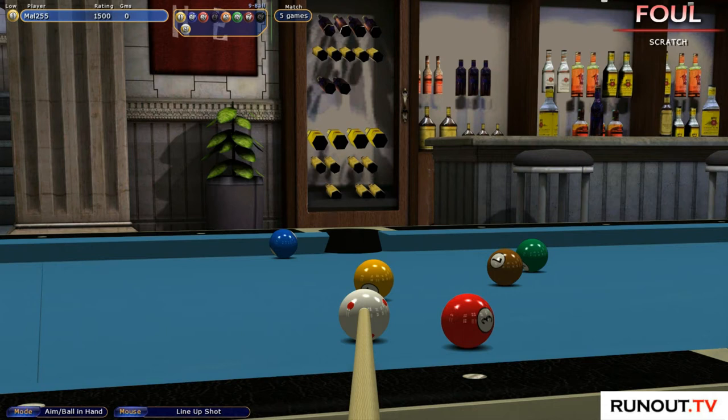Hi guys, it's Mal here from runout.tv. Today we're doing a training video on the deep pockets table, playing nine ball in the beach house, and we're going to look at positional play. Positional play is really what's going to get you from A to B to C to D in terms of your ability in getting better.